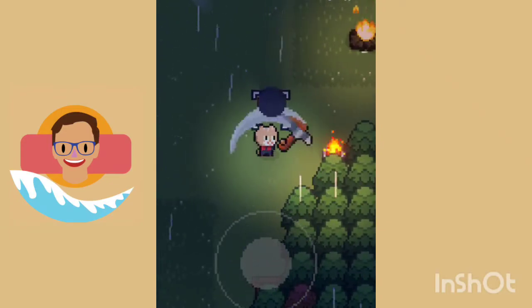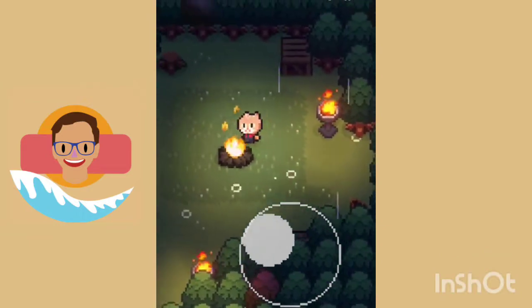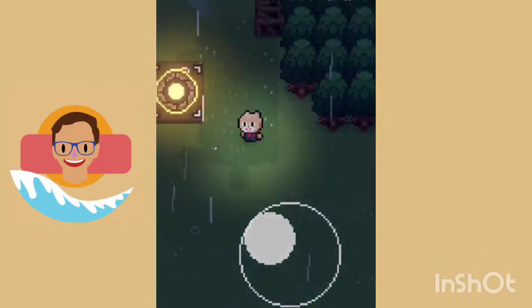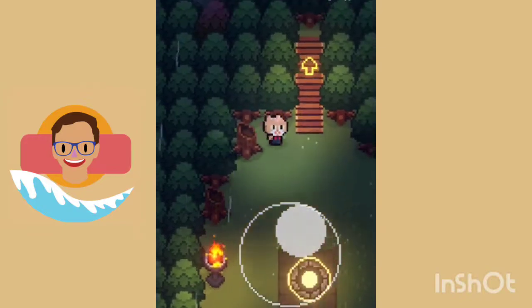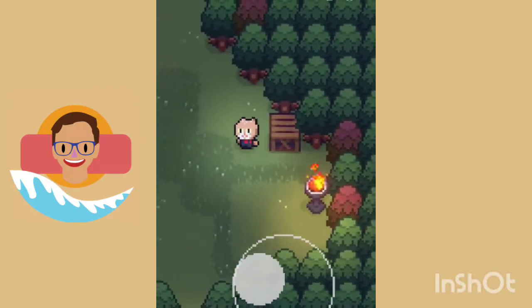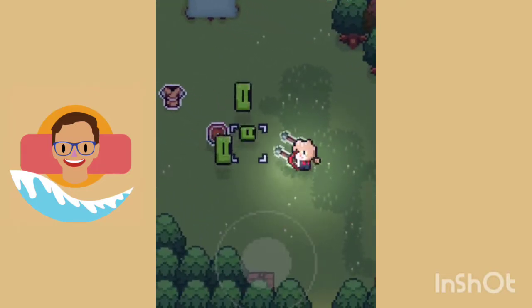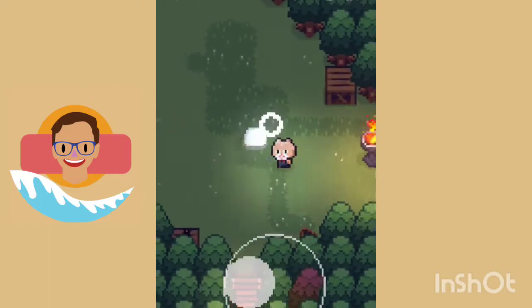The controls are actually very simple. All you have to do is either drag your finger or tap your screen. You can really only play with one finger. Maybe two if your phone is very big, but if your phone is small and you have a big hand, you should basically be able to play this game with just one finger.